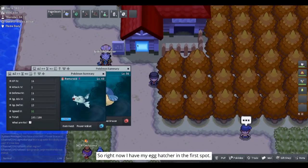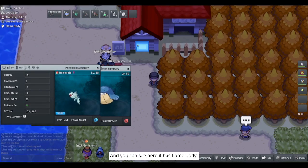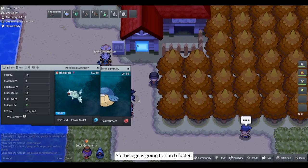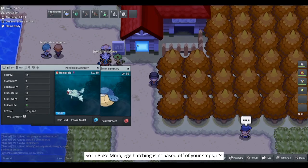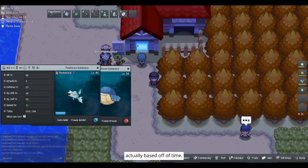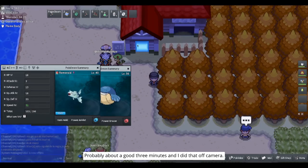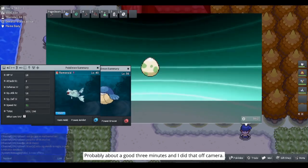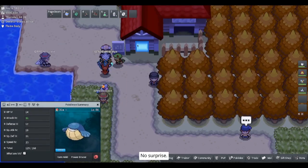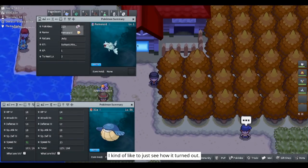I have my egg hatcher in the first slot and you can see it has Flame Body. This egg is going to hatch faster with that ability. In PokeMMO, egg hatching isn't based off your steps — it's actually based off of time. We've waited about three minutes off camera. Here we go, the egg is hatching. We got a Remoraid — no surprise.